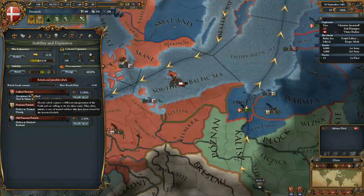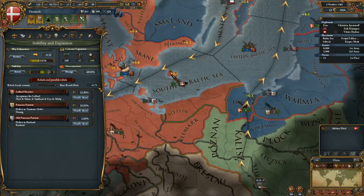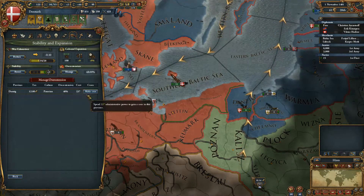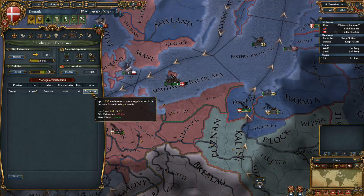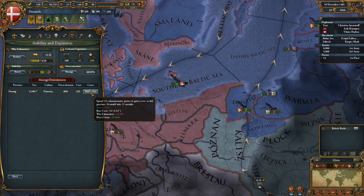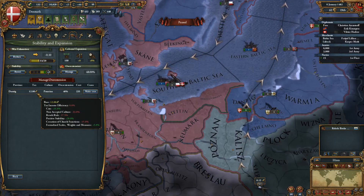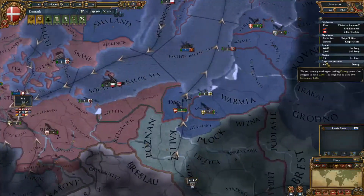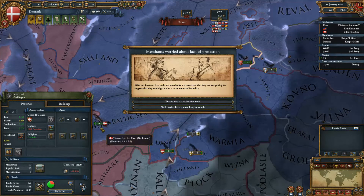What are the Laland heretics - some defective tectonic order defect. The war exhaust is decreasing by 0.1, but if we take two away that's administrative. The base tax in Danzig is not accepted culture with revolt risk. Let's make this a culture change.